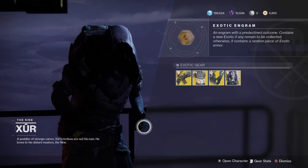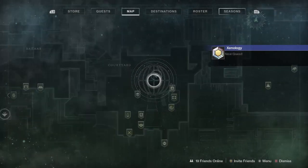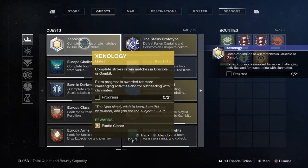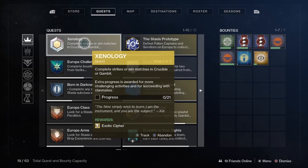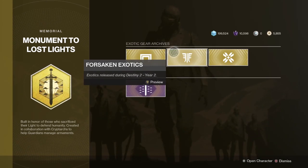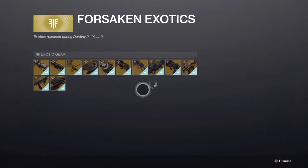The other way you can obtain exotic ciphers is through a small quest you can pick up at Xur. Xur is a weekly vendor that shows up on Friday at daily reset and he leaves on Tuesday at daily reset, so he's there for the weekend. If you go talk to him — he's in the Tower right now — he's going to have a quest you can pick up that requires you to complete strikes, or win matches in Crucible or Gambit. You can see it's zero out of 21 progress, with extra progress rewarded for more challenging activities and for succeeding with clanmates, and the reward is an exotic cipher.